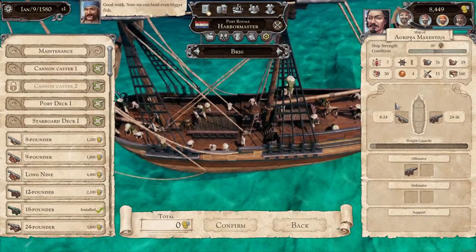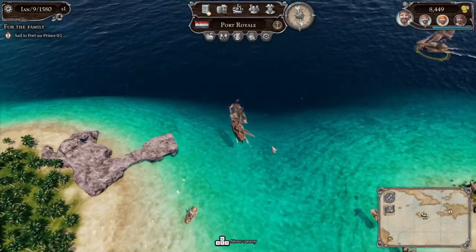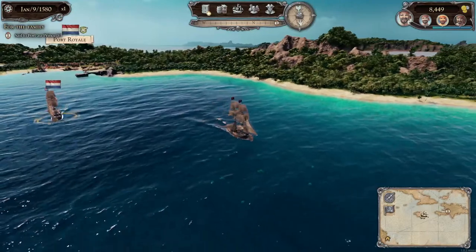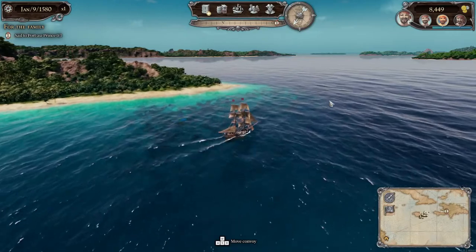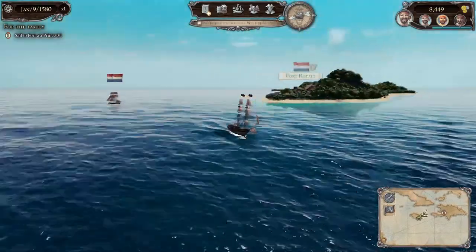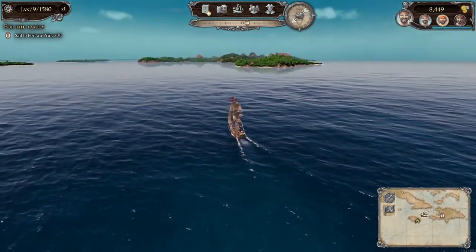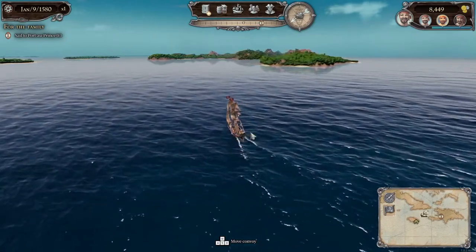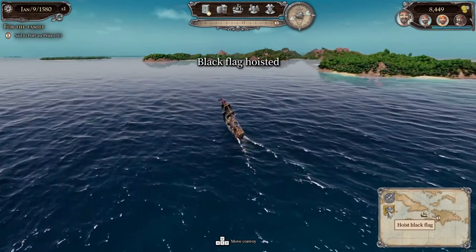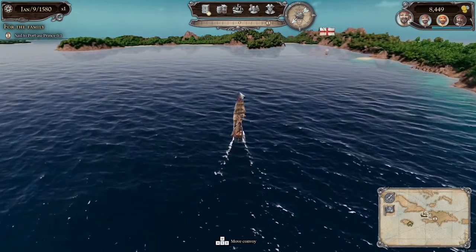Let's get that 18-pounder cannon. Now we can hunt even bigger fish. Let's get out of here and go to Trinidad. We've got to go to Port-au-Prince first for the informant, but we could do the Trinidad focus. That Dutch ship is tailing us — not cool at all. Let's try to get away as quickly as possible. He would absolutely kick our ass. Just hoping we're getting away here. I don't like him behind us like that. We're headed to Haiti, Port-au-Prince.